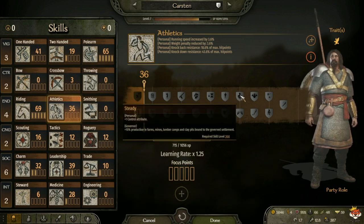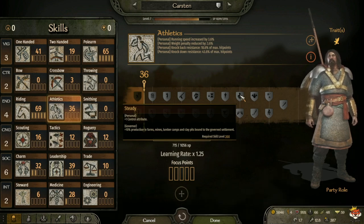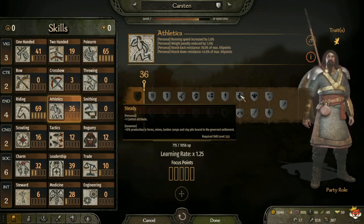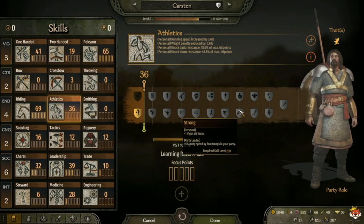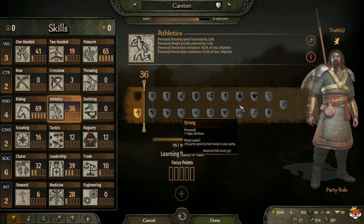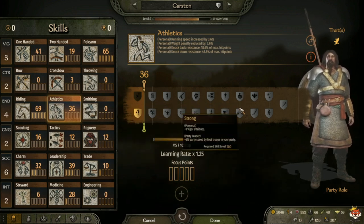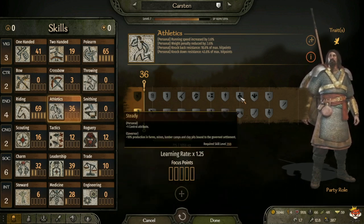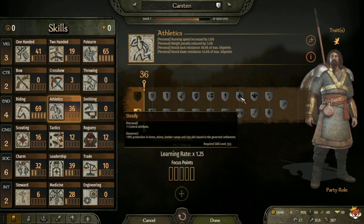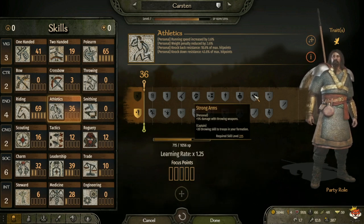At level 200 you have Steady, which gives plus 1 control attribute, and for governor plus 10 production to farms, mines, lumber camps, and clay pits bound to governed settlements. Or Strong, which gives plus 1 vigor attribute, and for party leader plus 5 party speed by foot troops in your party. For yourself it depends on what you want: if you want control take Steady, if you want vigor take Strong.